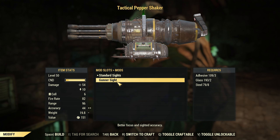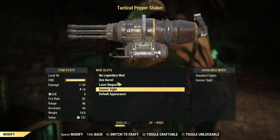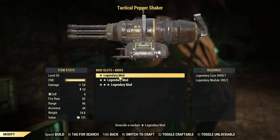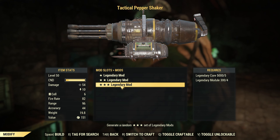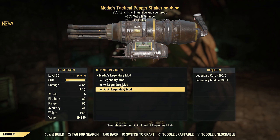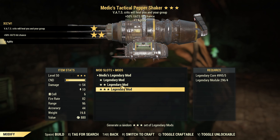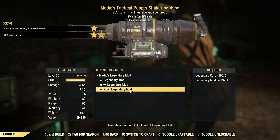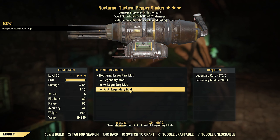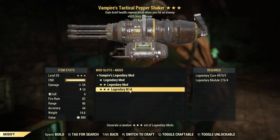Here it is — the hero of the video. Nothing special, just a vampire roll. Speaking of mods, I installed the hex barrel because it gives the best DPS, and a laser magazine because I had more fusion cells available. I also wanted to compare explosive versus non-explosive. And a gunner sight because I need to aim.